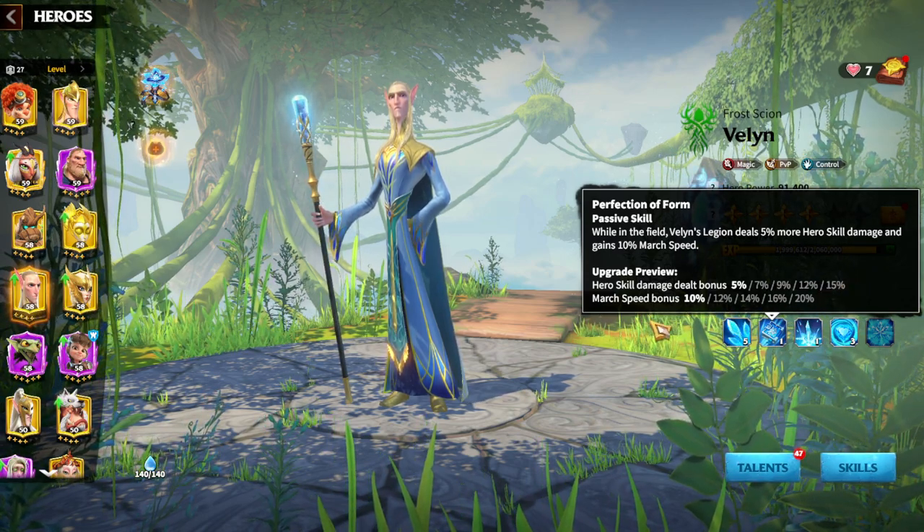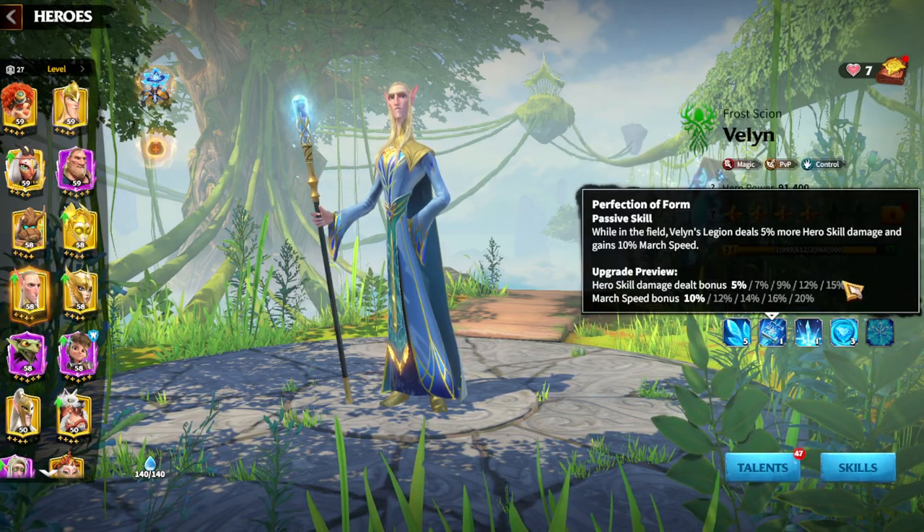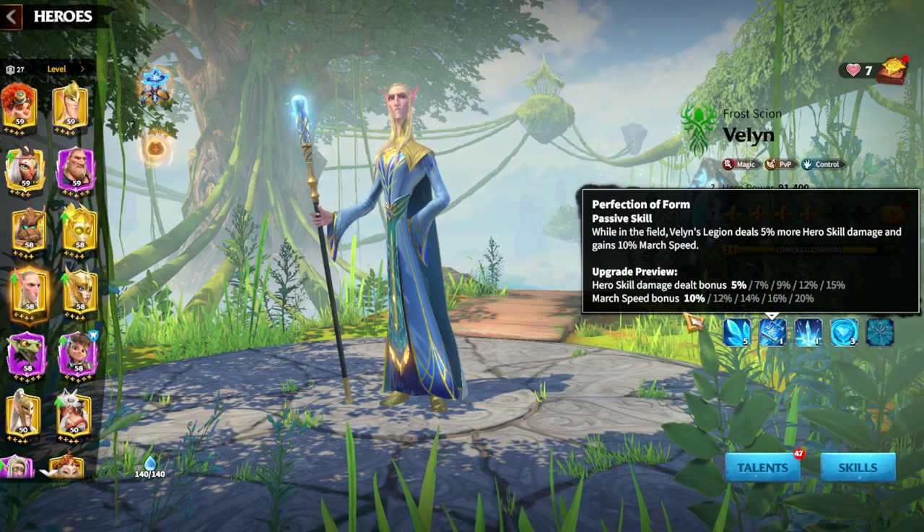The second skill is great because every skill that gives you hero skill damage dealt bonus is great for mages, since mages are dealing mainly magic skill damage to enemies — up to 50% bonus. And march speed bonus up to 20% as well, while the first skill is reducing march speed by 20%.